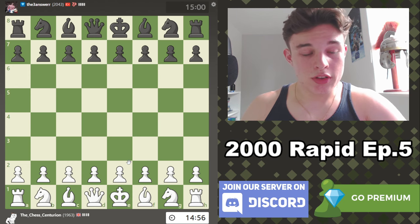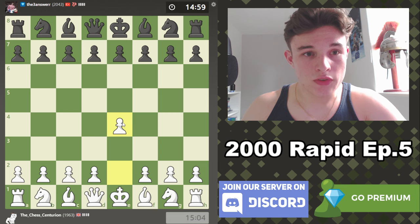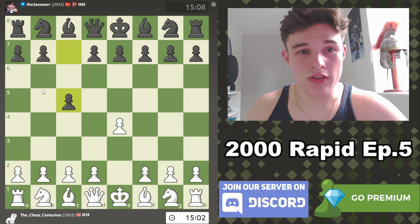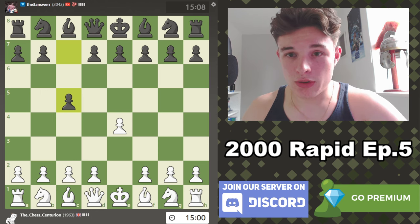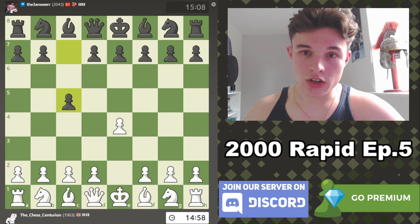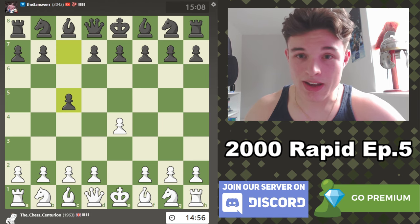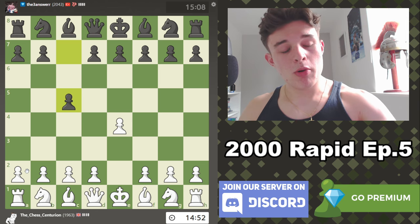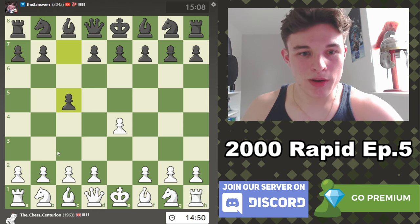Alright, it is the fifth episode of the Rapid Rating Climb series to 2000 D-Lo. We're getting right into this against a Free Answer from Turkey. I'll be trying to explain my moves for those of you who are new to the channel as I play. We're just trying to get back to 2000 D-Lo. We were previously at that in this series, but it fell off. Playlist is linked below for the previous episodes.